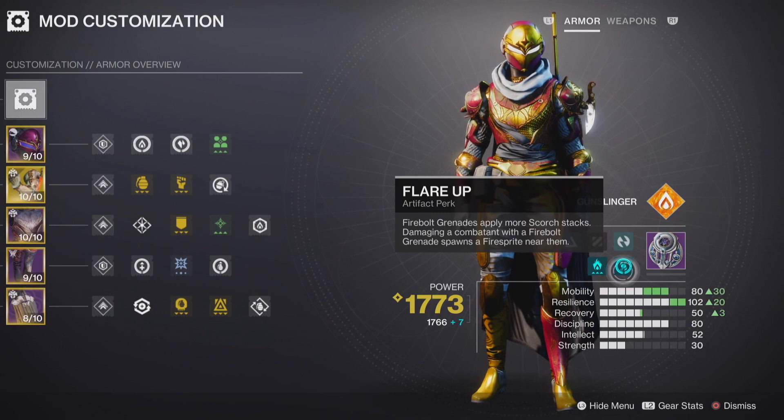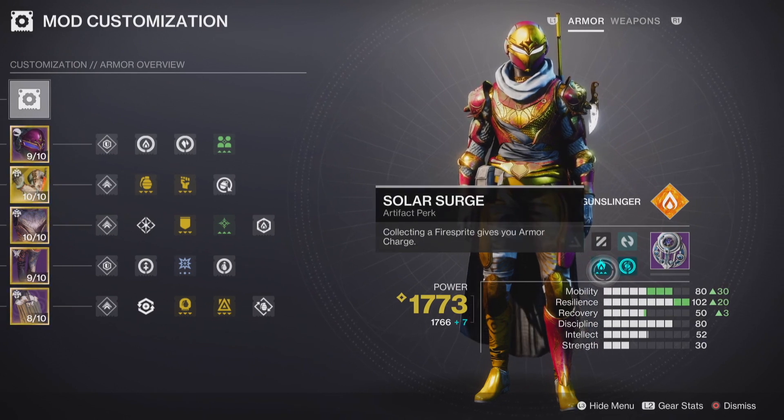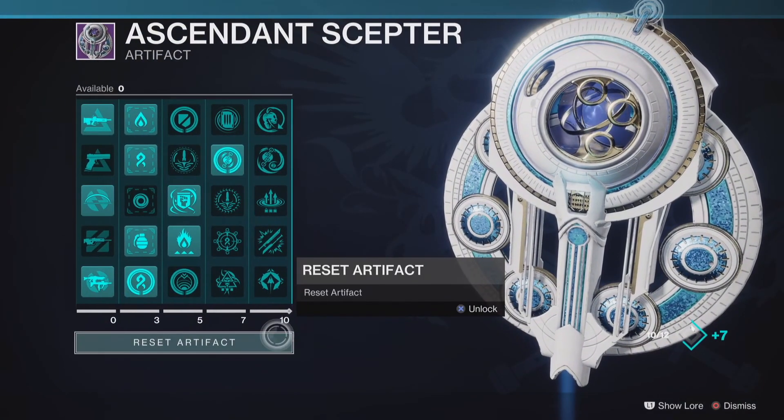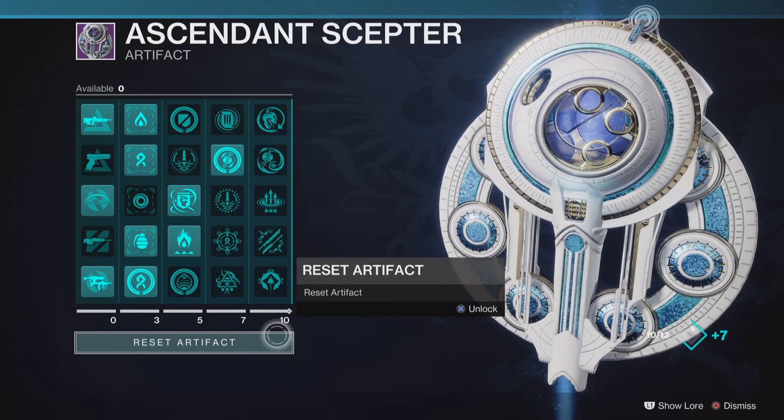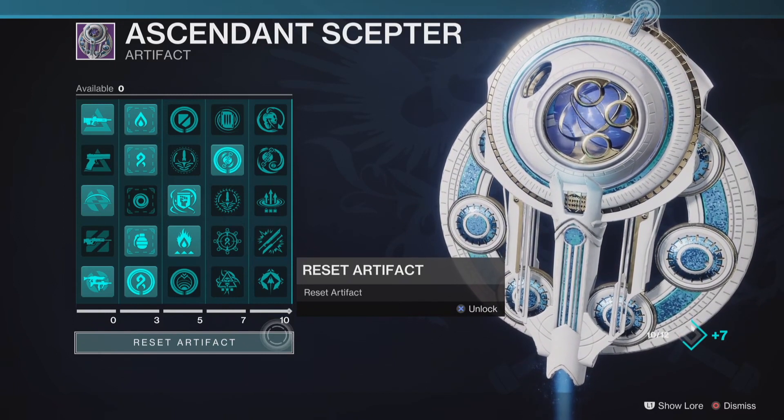An interesting thing I noticed here is that it shows you the artifact perks you've unlocked that are relevant to this build. I was personally hoping it would let you have different perk selections for different builds and save them so it would reset the artifact for you — but that's probably coming later down the line. That would be really cool to have.